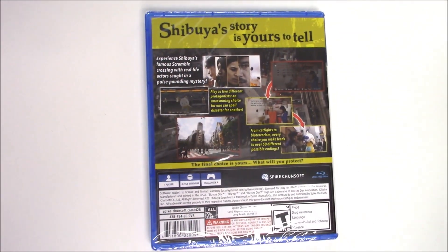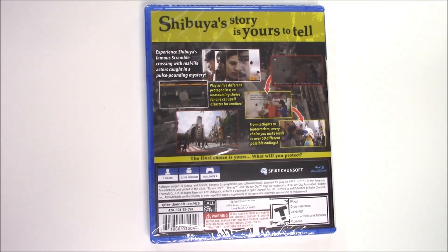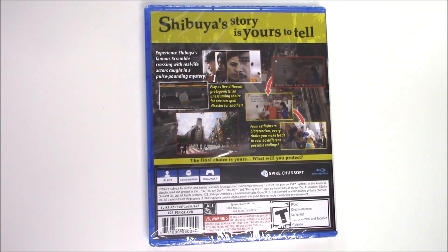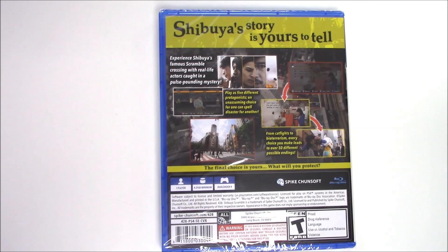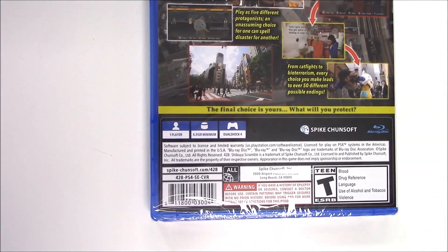Here we have some shots of gameplay. It says: play as five different protagonists — an unassuming choice for one can spell disaster for another. From cat fights to bioterrorism, every choice you make leads to over 50 different possible endings. The final choice is yours — what will you protect? The game is single-player and requires at least four point three one gigabytes.